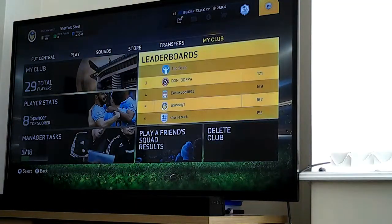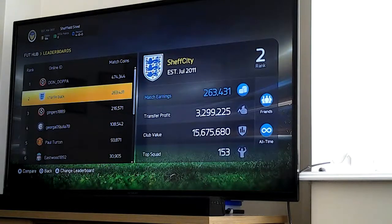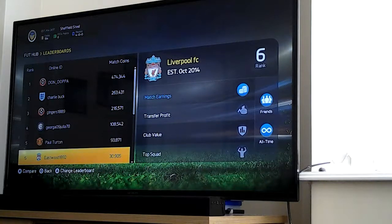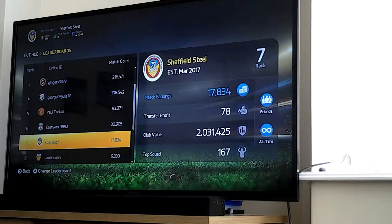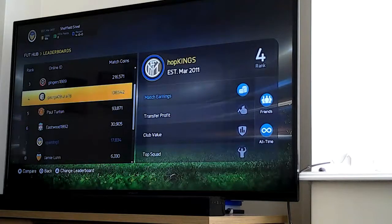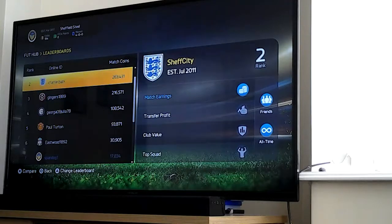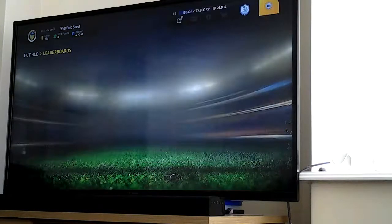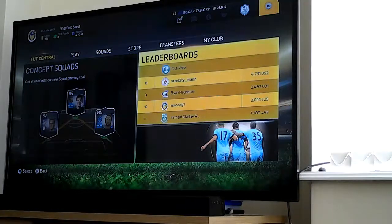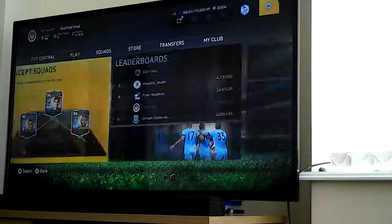Who's on the leaderboards? Don Dopper... where am I? Oh, I'm here. Match earnings 17,000, 78 transfer profit, club value 2 million I think, top squad 167. I know it's 167. Others have 168, 147, 186, 171. I think I'm the best though. I'm in 10th - that's actually not bad.